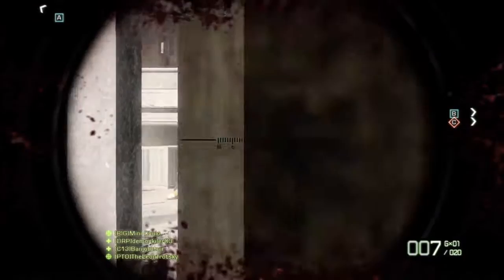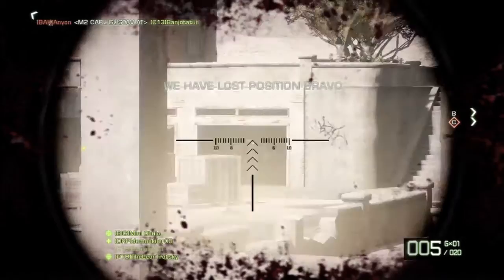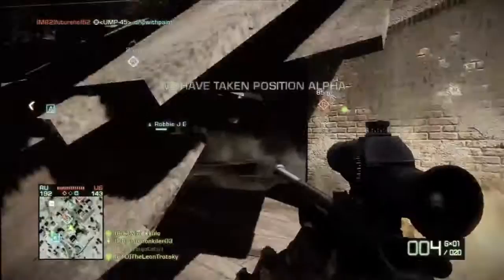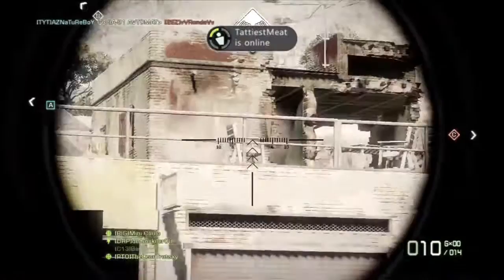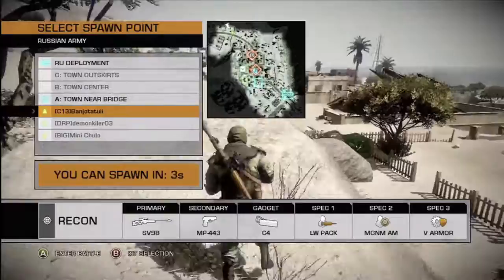'If he is secure at all points, be prepared for him. If he is in superior strength, evade him.' You can't run away in a battlefield game, but you need to know when to choose your engagement and pick your battle. If he's got a great front line, you gotta figure out a way to get around it — you don't want to keep running into a meat grinder. Change up where you're coming from. Sometimes, like if it's 10 level-50s against a team of mostly low levels getting wrecked, you gotta back out.